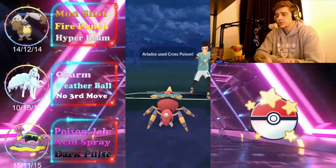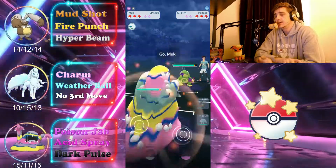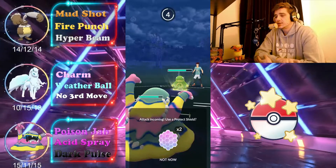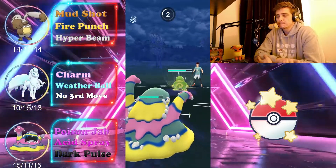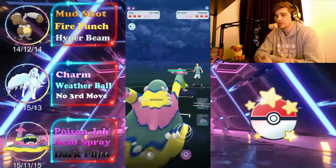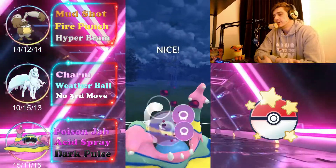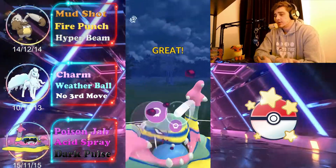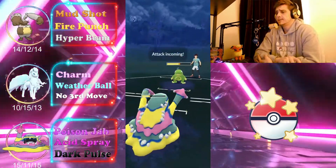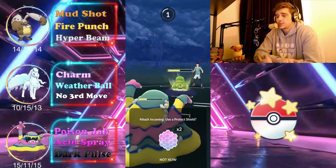Which it was, so we'll take that no problem, charge up a little extra energy, and swap out into Alolan Muk versus their Politoed. Ideally I should have gone into the Ninetales here, but this works out as well — the Poison Jabs are really starting to add up and we try to get one of their shields with Acid Spray, which we manage since the Ariadose is quite weak.